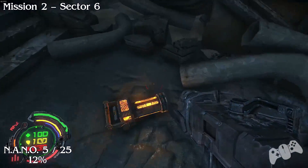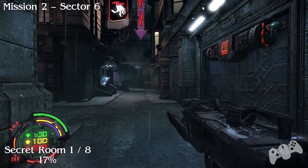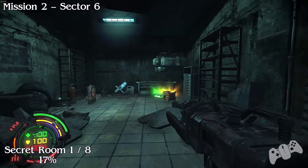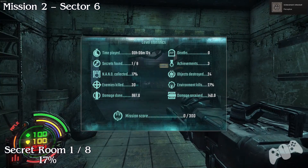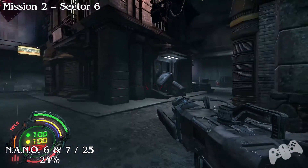Go for the newly opened door and then you want to go right and ignore the left route for now, because that is the correct way to go - but go right first and pick up the nano. Secret room 1 of 8: this will bump you up to 17% found. This is secret room 1 and you'll also get an achievement.